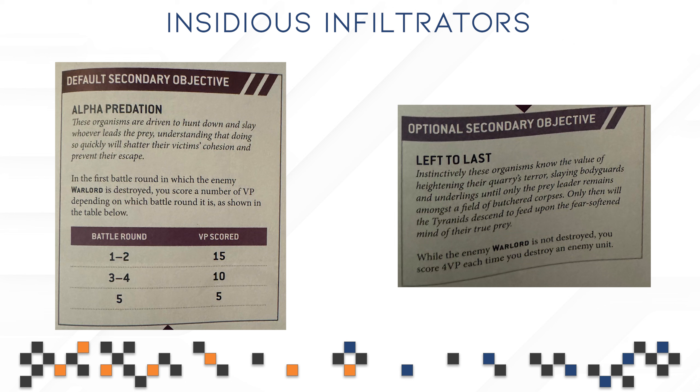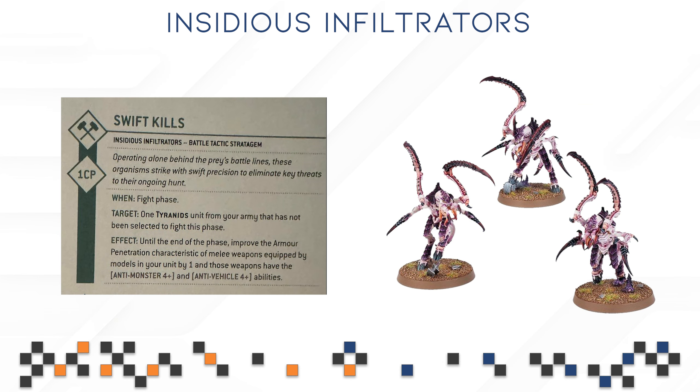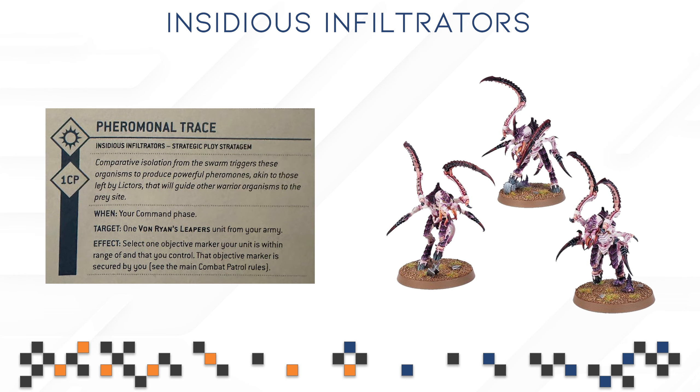Take the time to really consider which secondary objective is going to help you out. Now for the stratagems — these are exactly what I expected. For one CP, Swift Kills gives your Turn units an additional point of AP and anti-monster and anti-vehicle. This is required for this combat patrol as they have no way to punch up — your highest strength in this box is strength seven and you're going to suffer against something like a Redemptor Dreadnought. Perimonial Trace for one CP gives your Von Rhein Sleepers sticky objectives, which is simple and easy to understand.